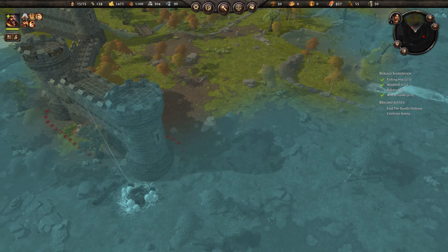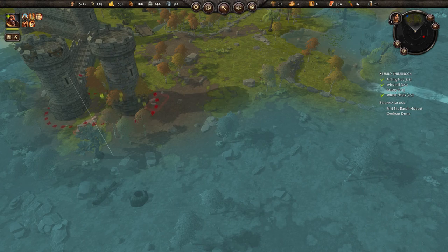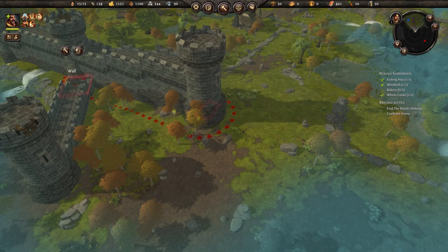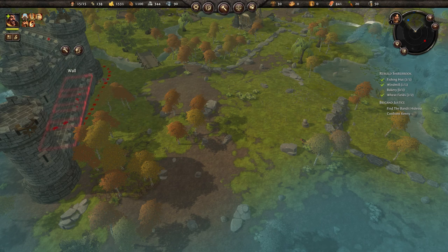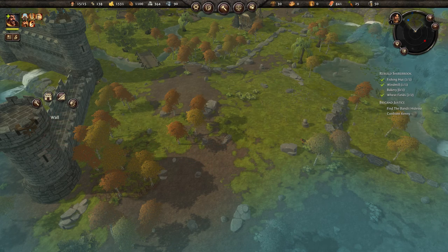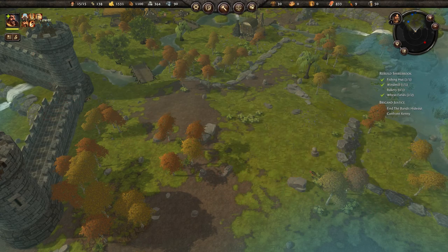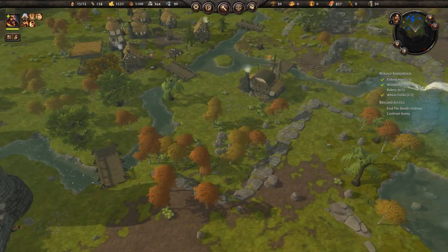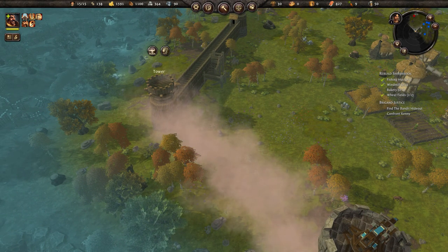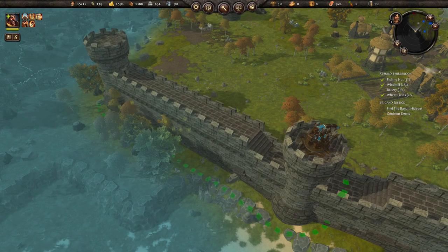What's in the way? Why can't we connect that? It won't let us connect it - is it because we're short on resources? No, it just won't let us connect that. I wonder why - these rocks? We might actually have to send some people over here to get rid of some of these rocks so we can finish up this wall. While we have the extra cash, I'm going to go ahead and sell that wall and that one as well, and we'll build this back over here.